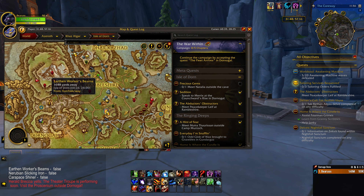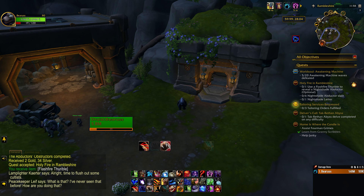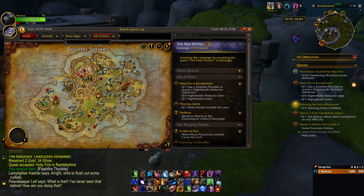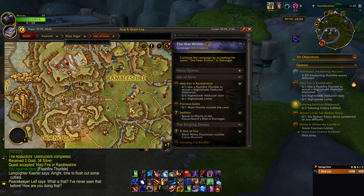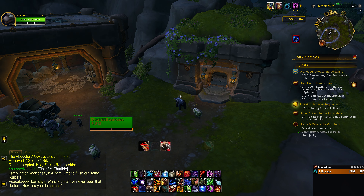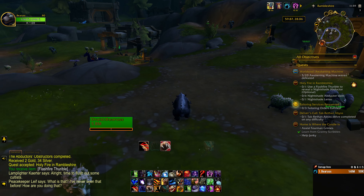For this next one, I've pasted the TomTom coordinates right into my chat and it's going to be right here above the word Brambleshire, outside of the city of Dorn. I've just pasted in the slash-way command to put the waypoint on there. It's going to be sitting right here in front of us — just grab it. So those are the first two in the Isle of Dorn.